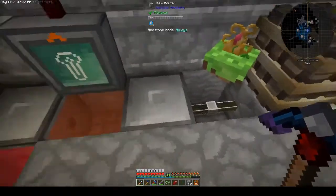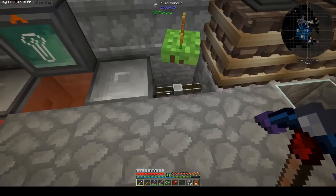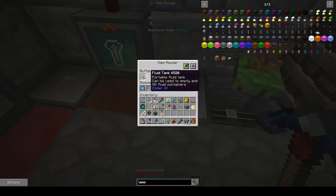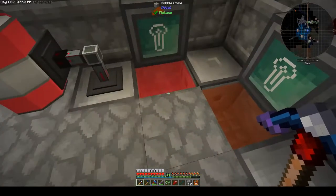One other minor thing: you need to use tanks here rather than buckets, because conduits send less than a bucket at a time. If you had a bucket, it would only accept fluid if you send an entire bucket at once. So use a tank of some kind — anything that'll accept an arbitrary amount of fluid. Here, of course, we can use a bucket because we're transferring one bucket from here to here.